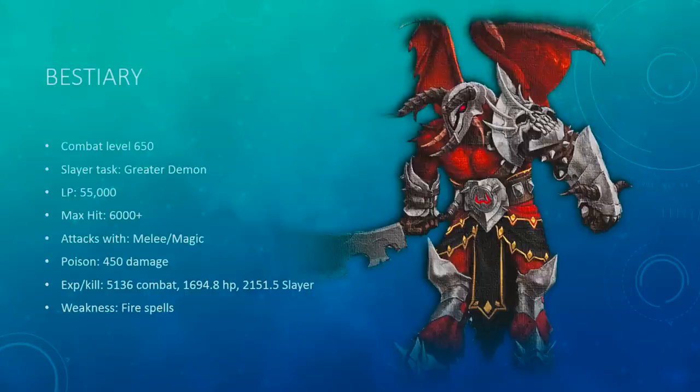First off, some info about the Zammie boss. We've got combat level 600, counts as a greater demon for greater demon slayer tasks, has 55,000 life points, has a max hit of 6,000 plus with its special slam attack — we'll talk about that later. Attacks with melee and magic, hits poison of 450 damage, so don't forget your anti. Grants 5,136 combat experience, 1,694.8 hit points experience, and 2,151.5 slayer experience per kill.